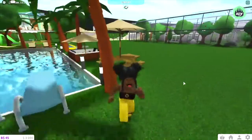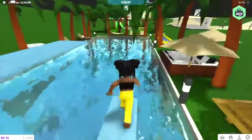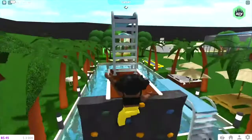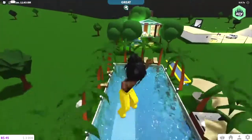We have a picnic table with an umbrella on it. Then, we have a diving board, a medium diving board, and we have a tall diving board.